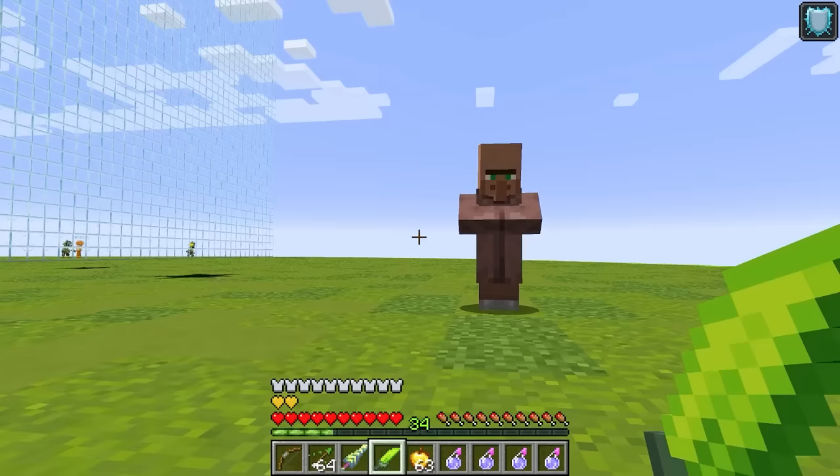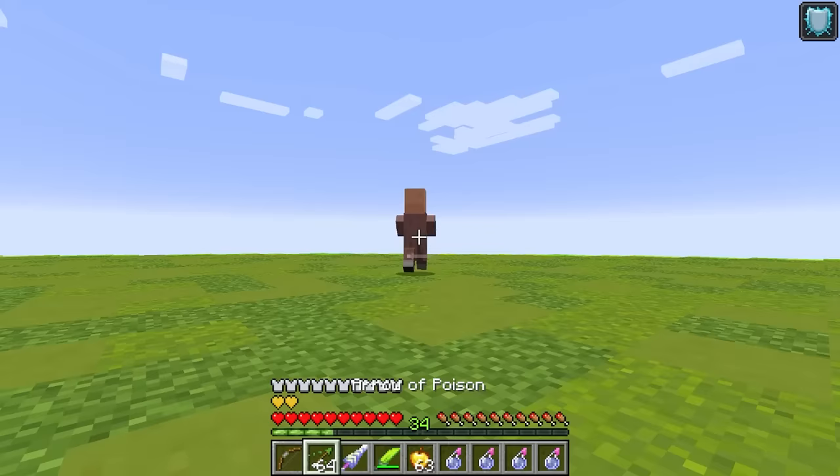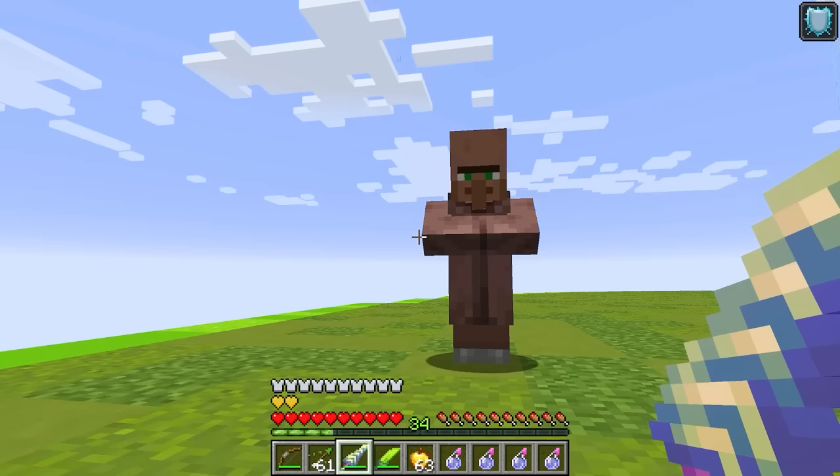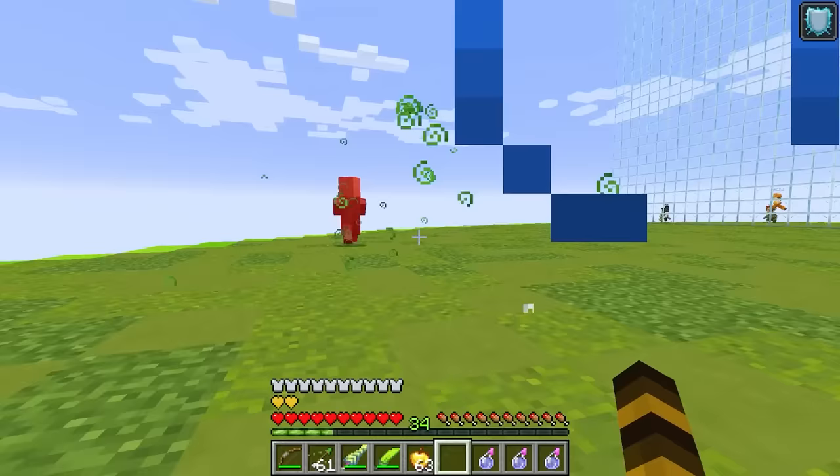The poison weapons I'm gonna grab are these arrows of poison, a poison sword, a spore sword, a spore dagger, a splash potion of poison, and even all of this poison armor. Because during this mob battle round, we're actually gonna go in survival mode so it's a fair fight and Smirky will actually believe it. And I'm gonna test all these weapons on this poor innocent villager. I'm gonna use the poison dagger - look at that, I think it poisoned him! Yeah, he's taking a bunch of damage. And then we also have this bow with poison arrows - that poisoned him too. And of course we also have this poison sword, which of course poisons him too. We just have every poison thing in the game. This is going to be insane.